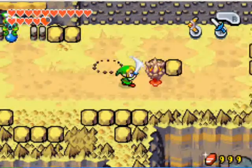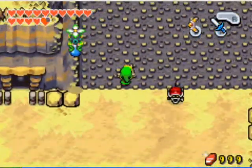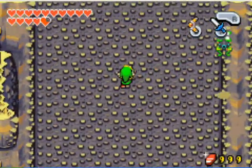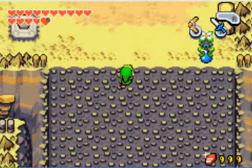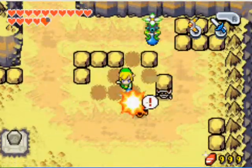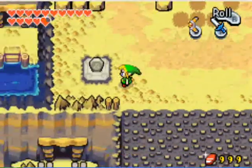There'll be a red Chuchu covered with a rock thing. If you have the rock breaker technique, it just takes two hits instead of one. Then head up and you'll see another wind crest location. I was looking for those little turtles before I went and got it, but make sure you mark this place on your map.